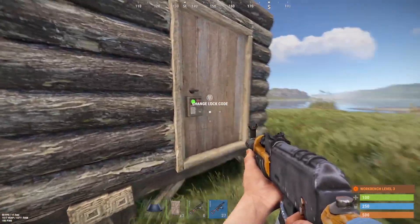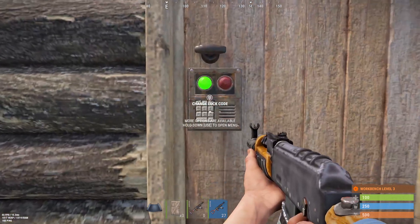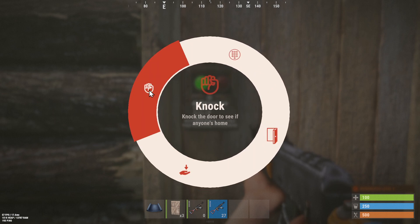So you go up to a door, and all you have to do is hold E. Hold E next to the door, and it's going to give you these options if you don't know. And then you can go to knock.